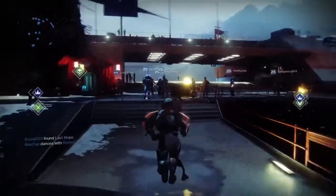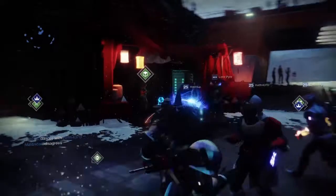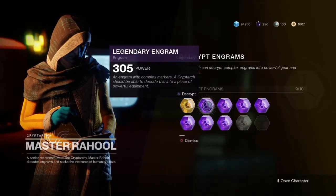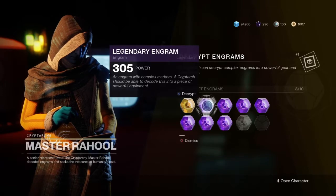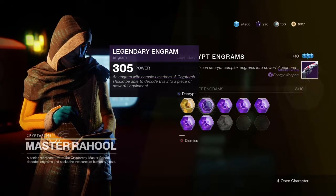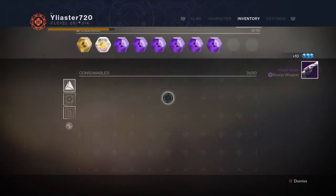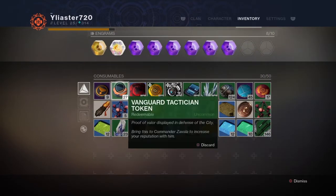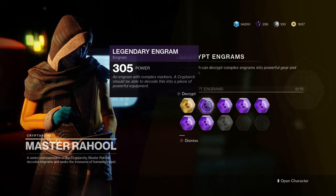So let's get started by getting these Legendary Engrams out of the way. Let's head over to Master Rahul to hopefully get something surprising. Let's start off by these Legendary 305s — might as well do this right now.